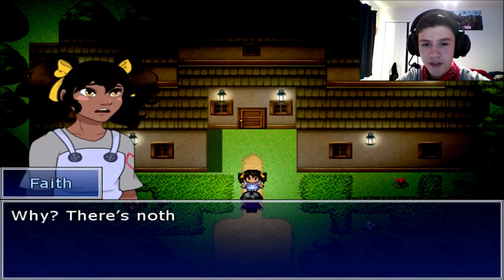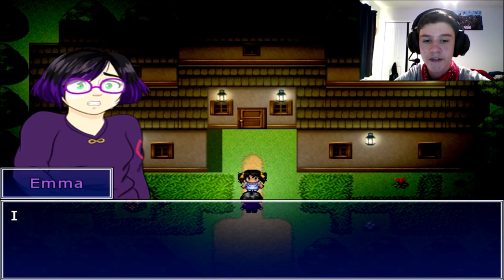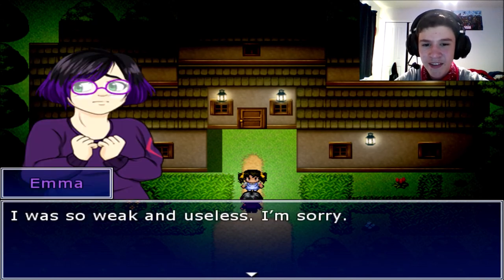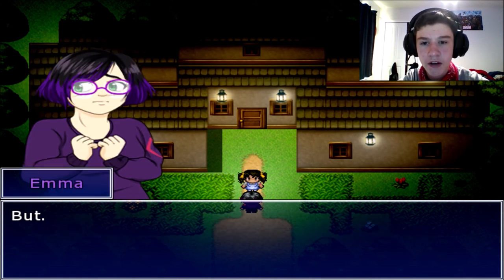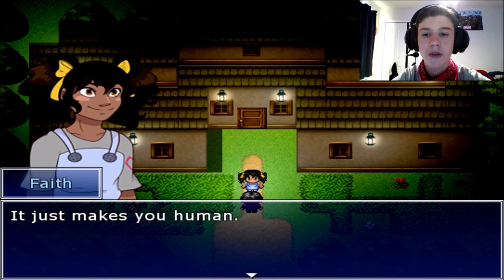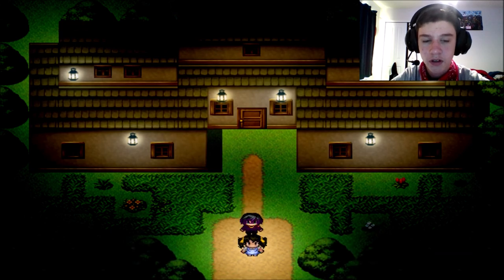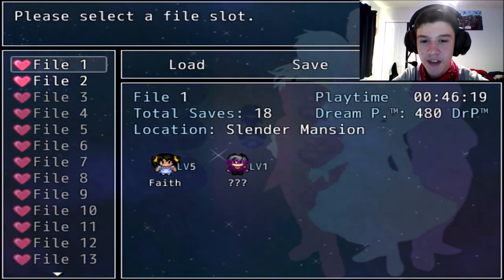I'm always scared. All I did was cower while you fought those things off. That's what I came here to do. I was so weak and useless — I'm sorry. Not joining a fight doesn't make you useless — you shouldn't have to fight them at all. But — but nothing. Needing help doesn't make you weak, it just makes you human. I guess you're right. Thanks. No problem — come on, let's get going. Something doesn't feel right. Tiny Box Tim's gone — that's no good. I like how you can customize their names — that's actually really cool.